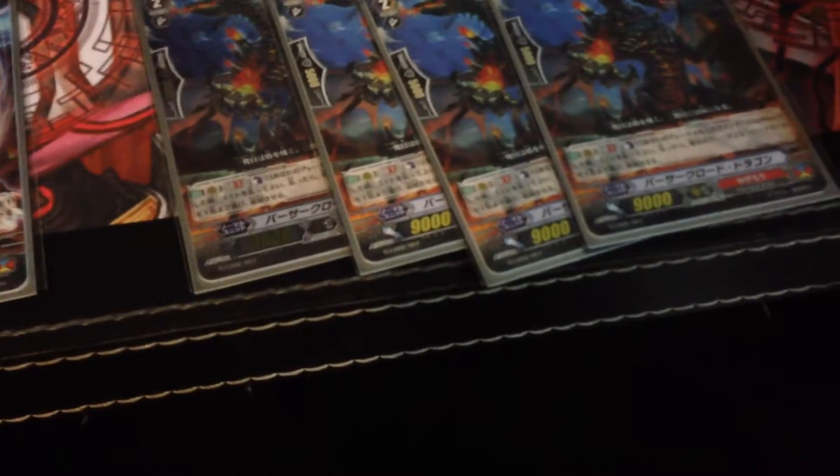Next, I run four of Wizard Lord, which has like the same skill. This is the cost for the card — it's lower by one. It's counter blast one. Last time the old Wizard Lord was counter blast two, and you only get to retire grade two or below units, which is the same thing as this one.